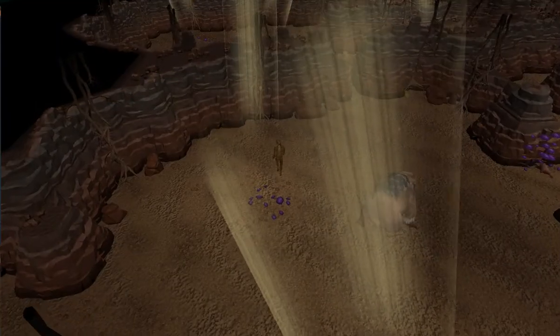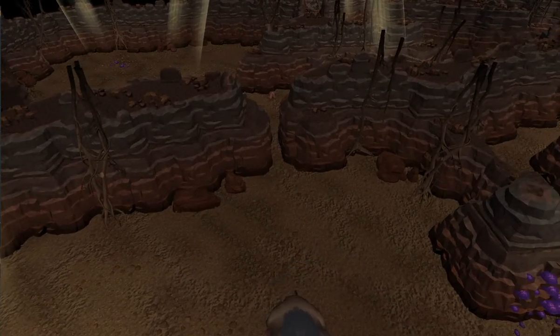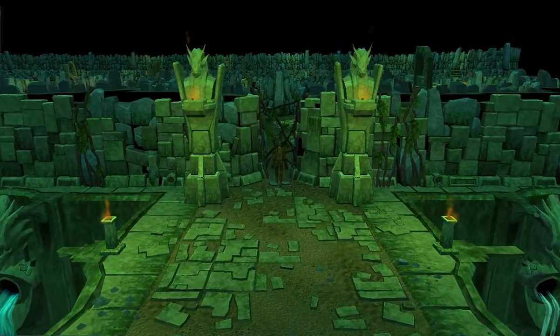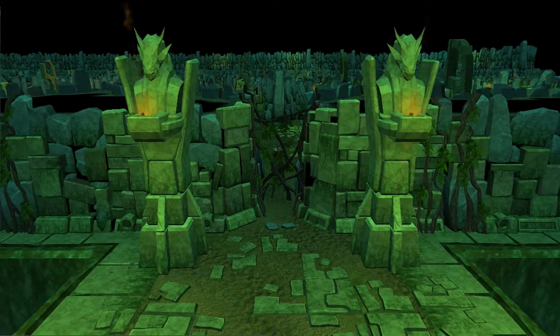Inside the giant mole area, when running through the shortcuts at different angles, your character's animation will go through the shortcuts at incorrect angles. In the Brimhaven dungeon, after you chop the vines, your character will walk over them not through them.